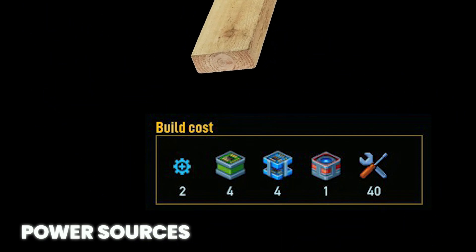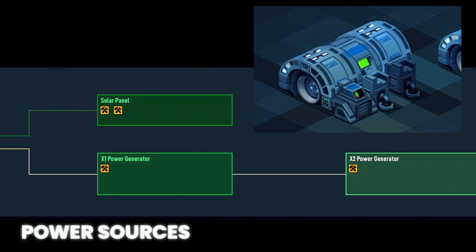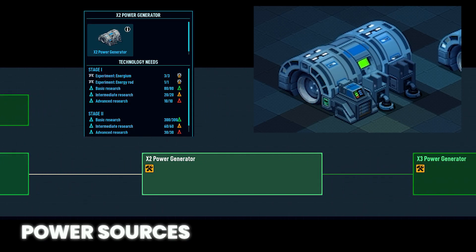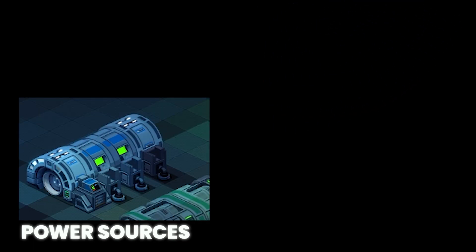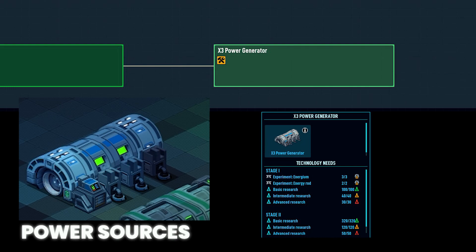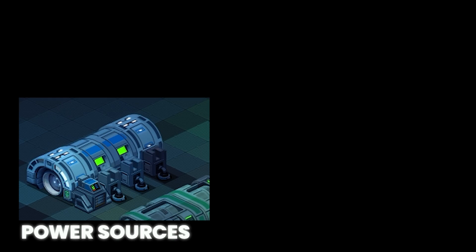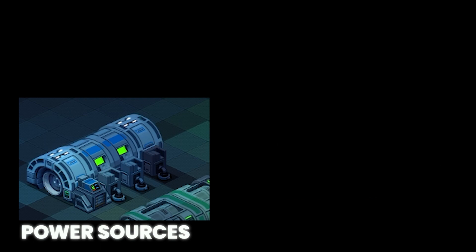It takes up a two by four area. The X2 generator is unlocked once the X1 and X2 generator are researched. The X2 requires successful experimentation with three energium and one energy rod. To build this, it costs two system points, five infra blocks, five tech blocks, two power blocks, and fifty tools. It takes up a three by four area. The X3 generator is unlocked once the X2 and X3 are researched. The X3 requires successful experimentation with three energium and two energy rods. To build this, it costs two system points, six infra blocks, six tech blocks, three power blocks, and sixty tools — taking up a four by four area.